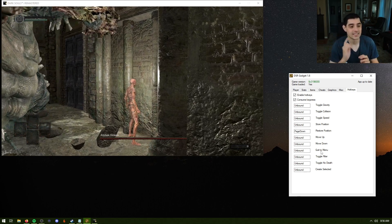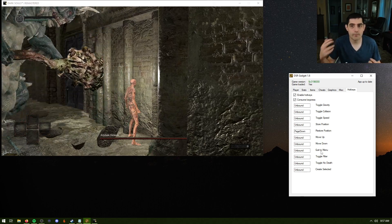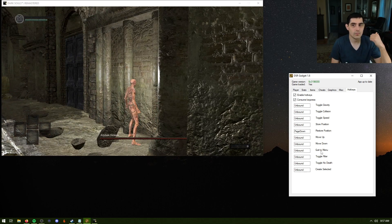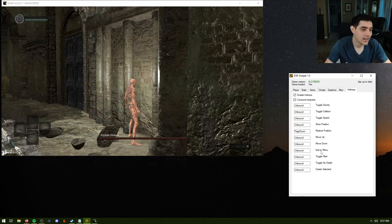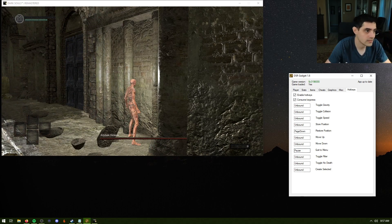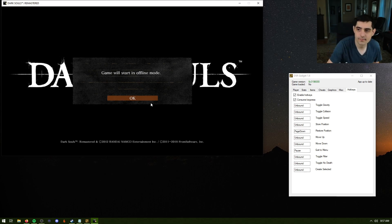Quit to Menu is really really nice. You're running, practicing, doing great — you turned off No Death and No Hit — and you're falling off a ledge with no stored location. Just hit that hotkey and you zip out, back to the main menu. You're not falling anymore, not taking that fall damage. I'll demonstrate: I go back into the game, hit the pause hotkey, and boom — back to the main menu, outside of the boss fight.